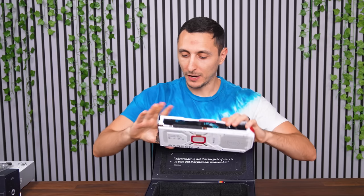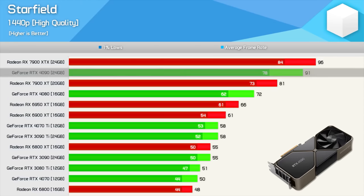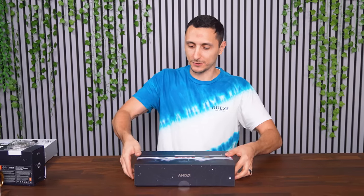It does surprisingly well on Starfield. In some resolutions and settings, the 7900 XTX actually performs better than the RTX 4090, believe it or not. And that's kind of expected because Starfield is an AMD title — so it is optimized for AMD graphics cards.